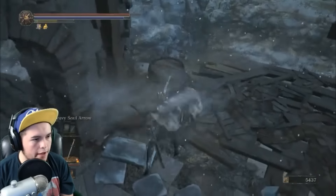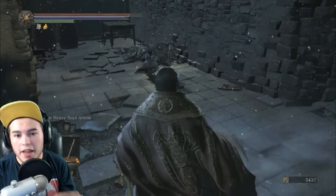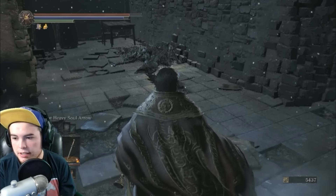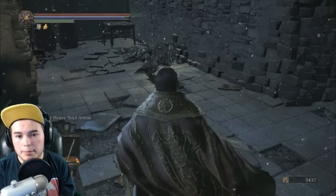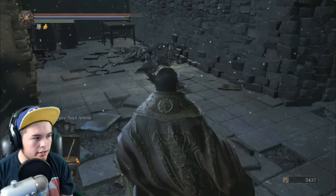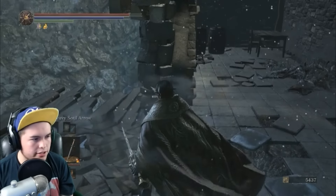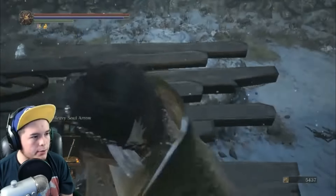Before you proceed, you need to destroy those barrels. If you do not destroy those barrels, you will not be able to get the Crow Quills. I repeat — destroy the barrels.